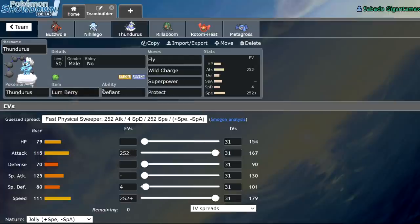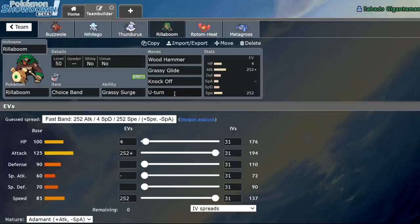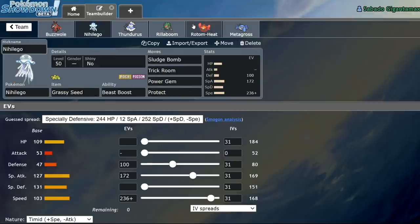We have a Lum Berry Thundurus with Defiant, Fly, Wild Charge, Superpower, and Protect. It's great on lead with Buzzwole in case they want to Intimidate me, because it allows me to get the Defiant boost and run away with the game. Choice Band Rillaboom is actually solid right now — it hits a decent speed tier, runs Adamant Max Attack, Wood Hammer, Grassy Glide, Knock Off, U-Turn. It's going to do a lot of damage and catch people off guard, while also giving my Nihiligo the Grassy Seed it needs.